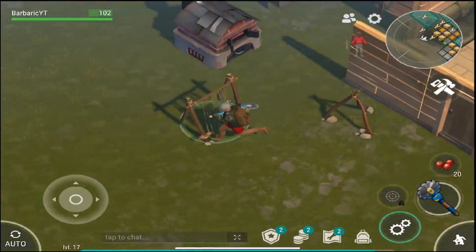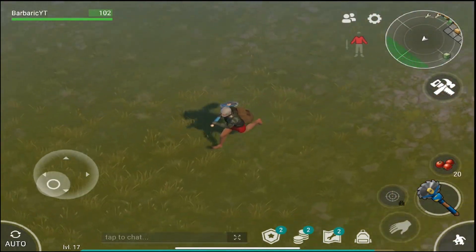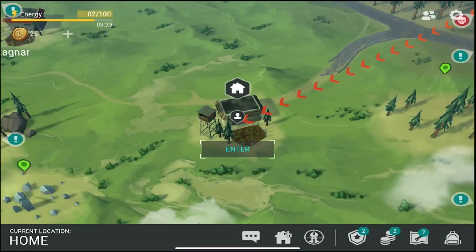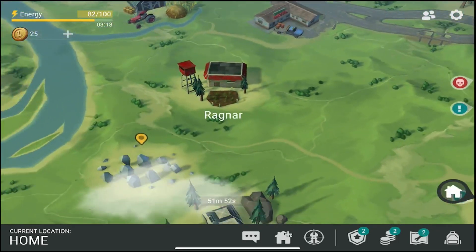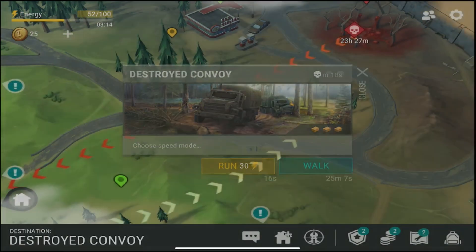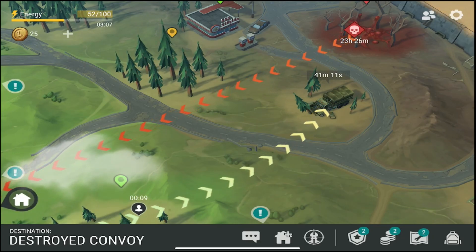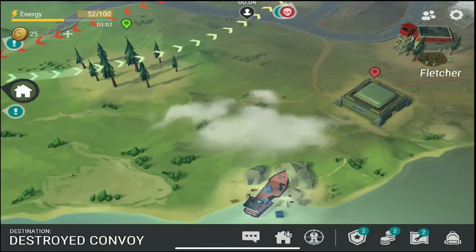What is up, guys? Welcome back to our newest video. In today's video, we will be going to an event and it will be pretty fun. It's like a little military event. There is a crashed truck out here. Let's get straight to this truck with our little energy boost and see what is happening.